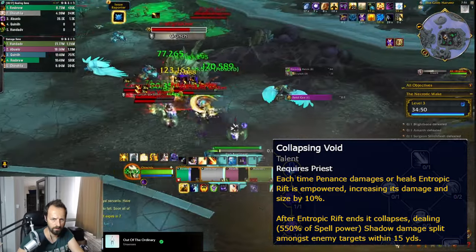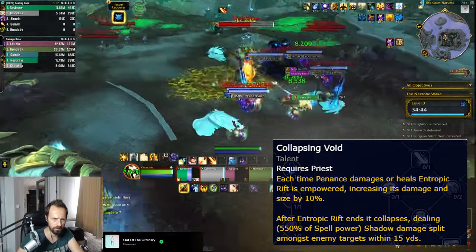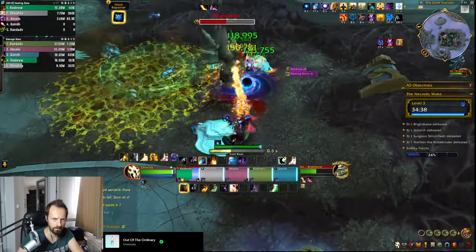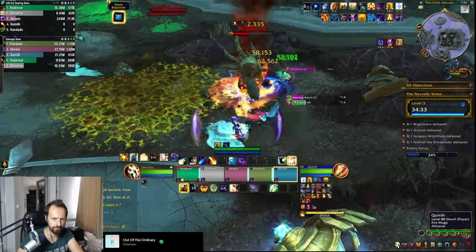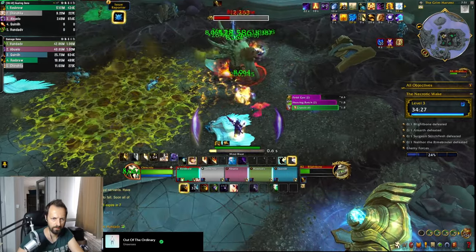There's another cool graphic here which makes the rift bigger with each bolt that Penance shoots out, and once the rift is over it collapses and does even more AOE damage. So it looks good, it feels good, it plays good, and yes it's an extra skill but it's tied to some of the buttons you're already pressing, so it's a huge win overall.